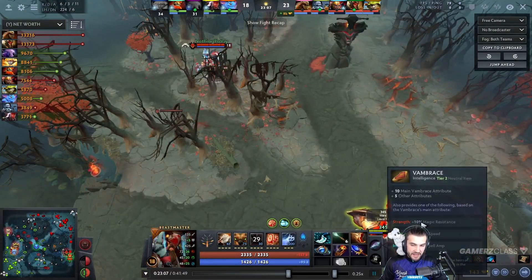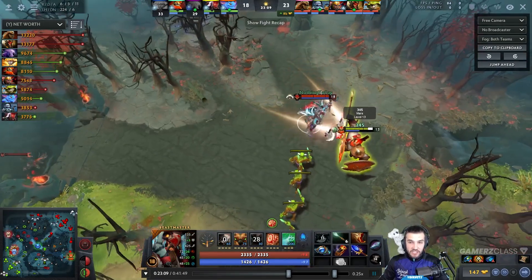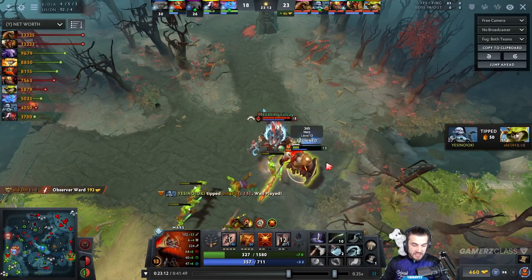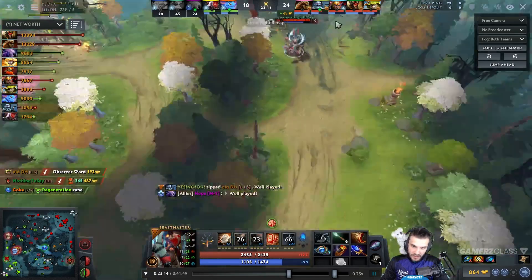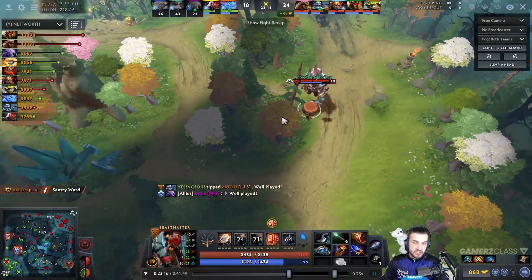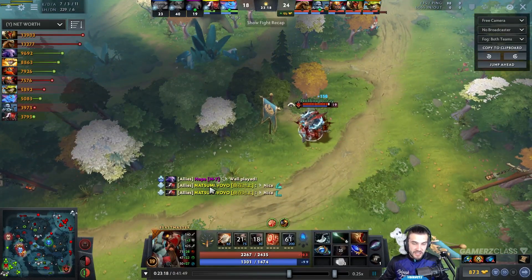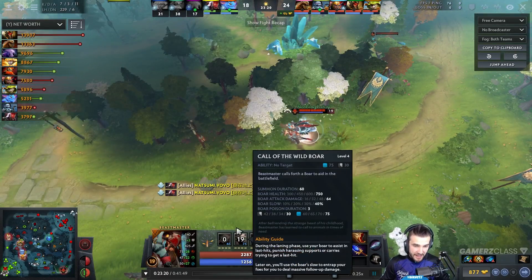Here's the kill combo on Beastmaster: with Blink Dagger and Aghanim's Scepter, he starts with wild axes from the trees, blinks forward, Primal Roars, and once the axes return he continuously throws them to build multiple stacks. Watch how much damage this Mars takes — three stacks of axes and the level 18 Mars dies just like that. Even if the target tries to run or throw down an arena, Beastmaster has Aether Lens and Blink Dagger range to secure the kill.